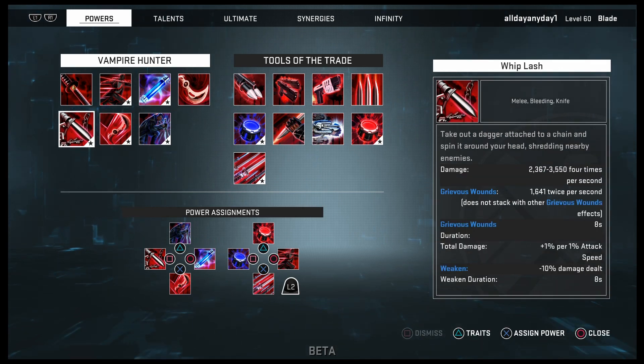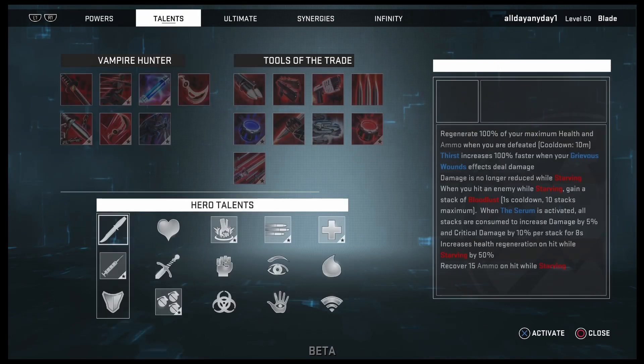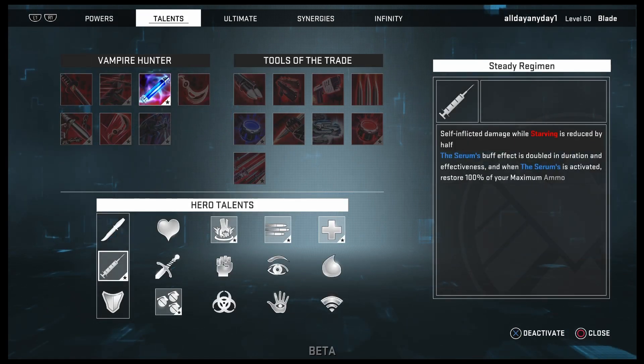Whiplash is the main ability you're gonna be spamming — you can literally hold it because it doesn't use any resources. It does 23,670 to 35,504 damage four times per second, which is really nice, plus Grievous Wounds for 16,410 damage twice per second — eight-second duration. Total damage also scales with attack speed: one percent damage per one percent attack speed. It also weakens enemies, making them do 10% less damage for eight seconds.